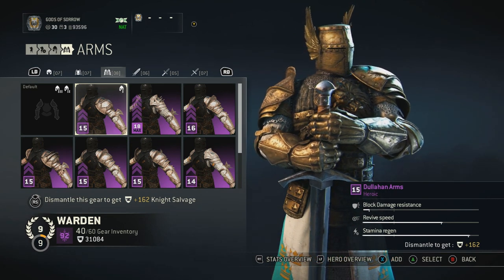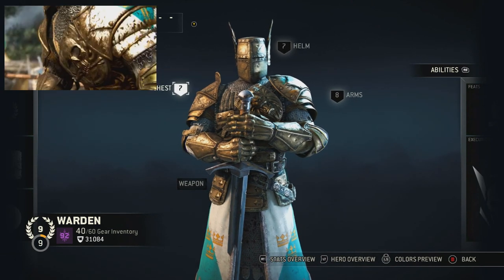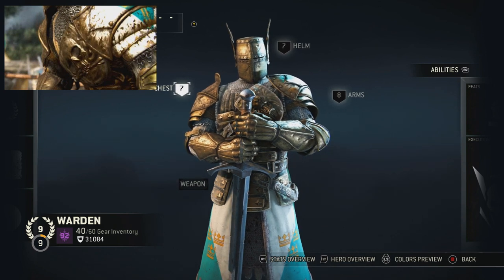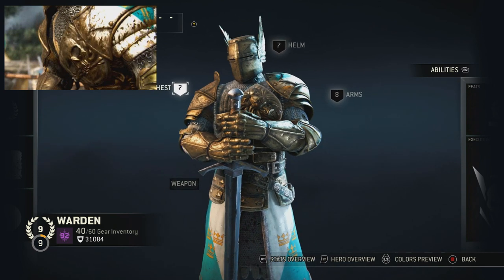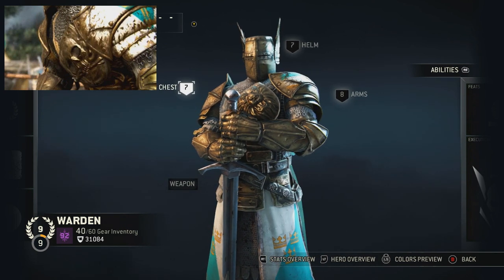These are the arms I'm using. I'm not sure if you can get these below rep 3 — you might be able to, I'm just not positive on that. The chest, however, he has a skull on his. I have never come across it; I don't believe it's in the game, but let me know if I'm wrong. I'm using the lion because I like the way it looks.